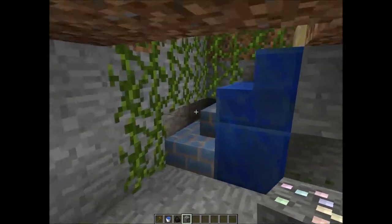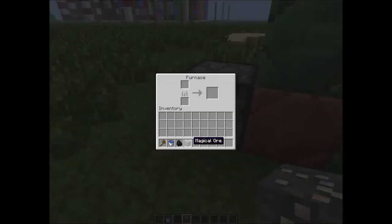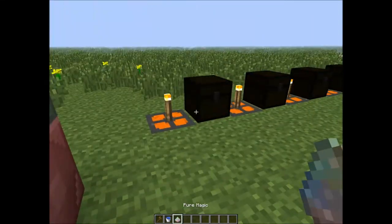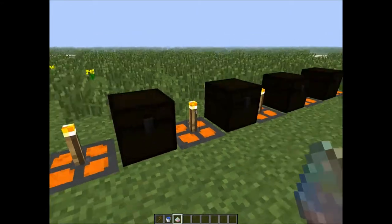Let's go back up to the surface and smelt this thing and see what we get. There we go. And when it's finished melting, we will have a nice big piece of pure magic. As you can see here, that's pure magic, and its use is in the crafting recipes.